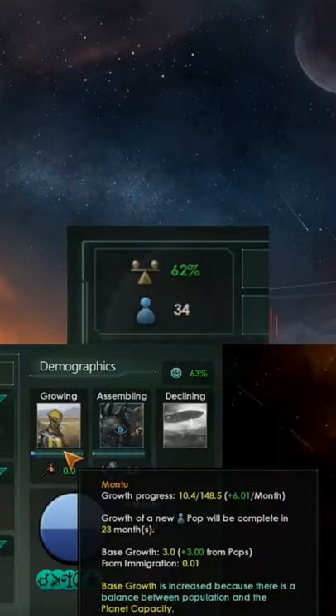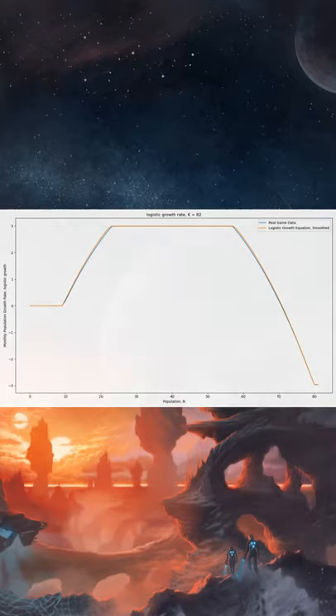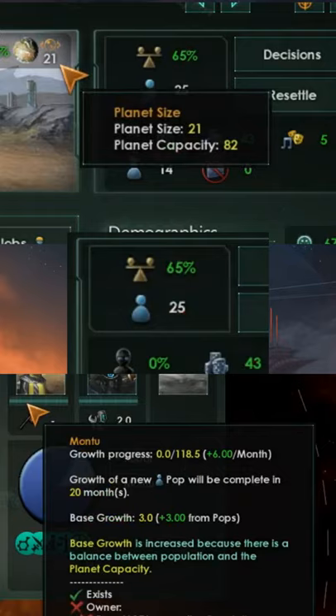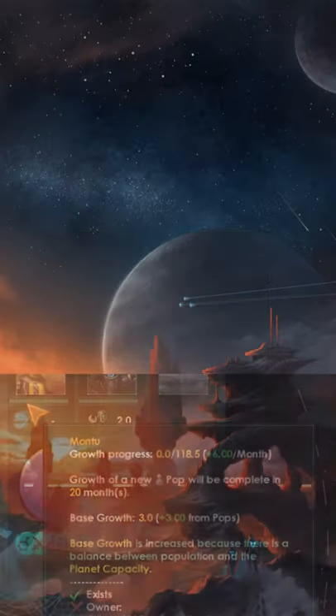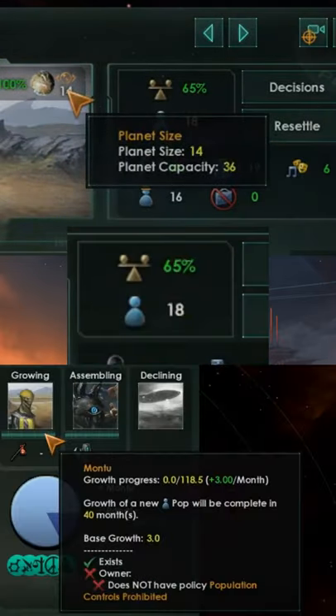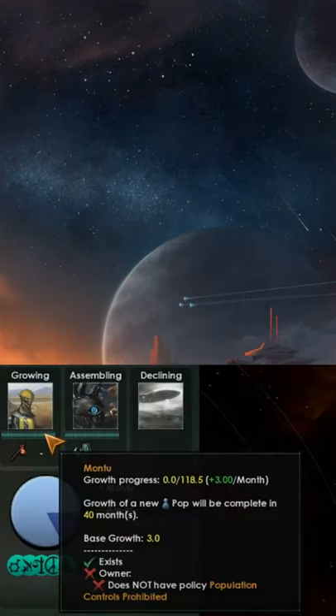Above 67 for maximum growth. Aim for the sweet spot: a population between 25 and 58 and a capacity more than 82. The higher the capacity, the bigger the sweet spot. Avoid worlds with capacity under 37, like habitats — you will never get a bonus.